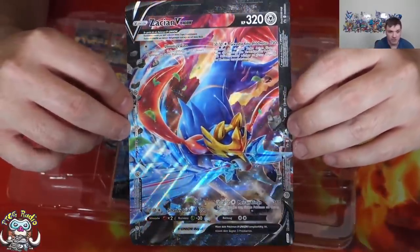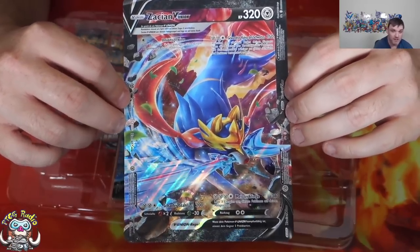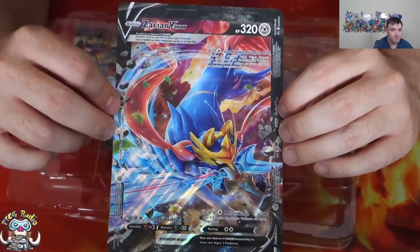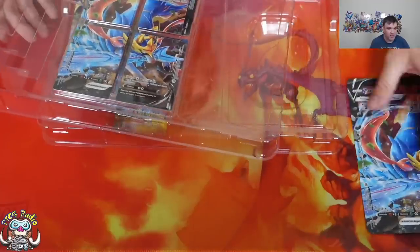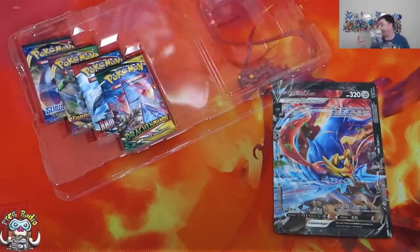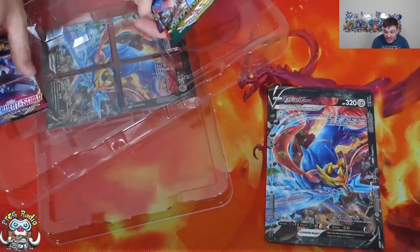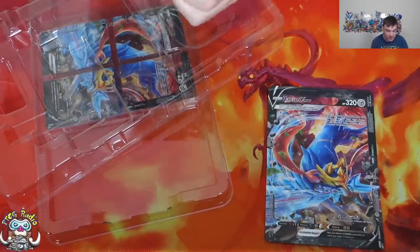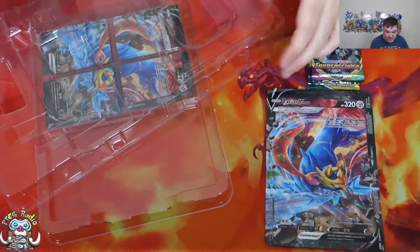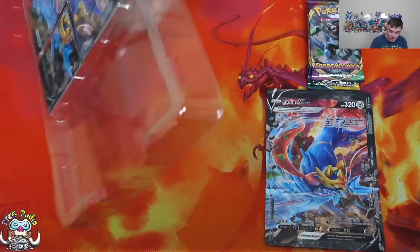I do like that you can just deal 340 damage. You can one-hit KO VMAXes — that is not something we generally see very often at all. And you know, you're a Metal Pokemon, so you've got things like Metal Saucer to accelerate energy and Bronzong to move it around. It feels like at some point Zacian should have ended up being good. But V Union as a whole — I have seen Pikachu and Mewtwo popping up in a list over in Japan, but unfortunately even that list didn't play Zacian, ladies and gentlemen. Zacian was nowhere to be found.